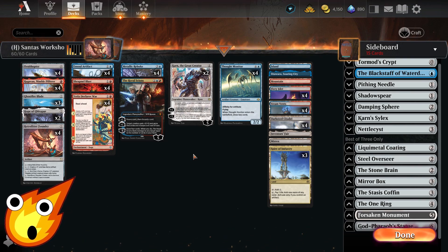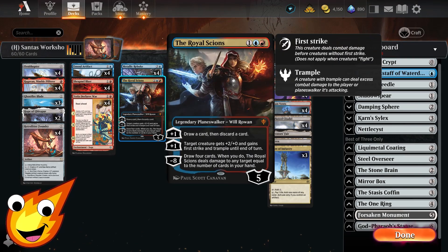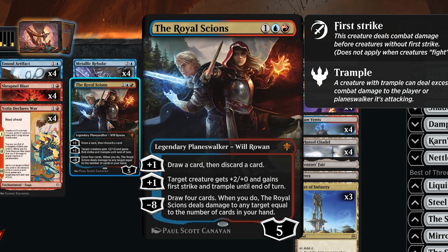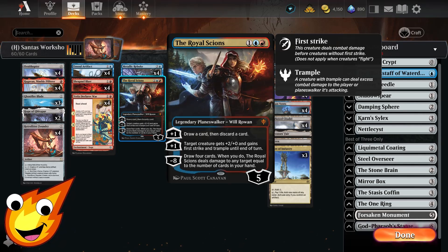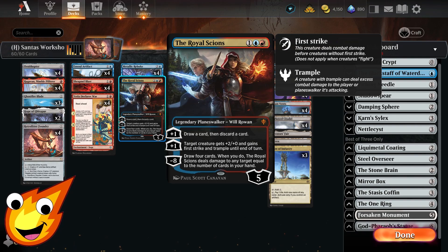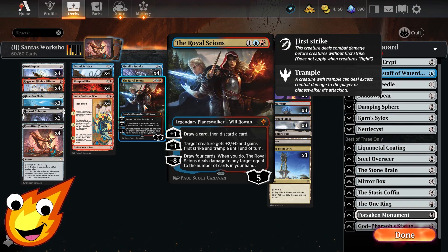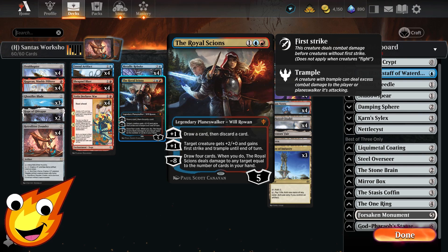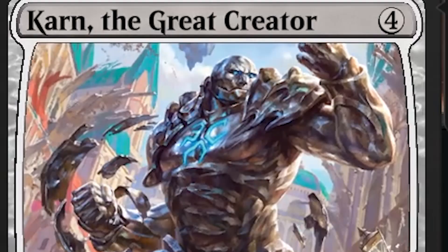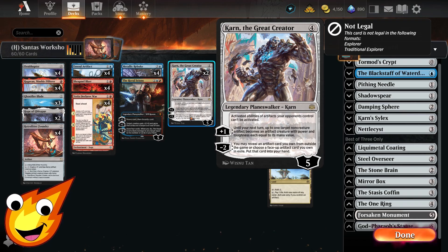For support, we have the Royal Scions — for all the good little girls and boys. Rowan and Will are technically both naughty and nice. The plus-one lets us loot by drawing and discarding a card; another plus-one pumps a creature to give it first strike and trample until end of turn. We don't really care about the minus-eight. Finally, our last card is what I'm calling Santa Karn — Karn the Great Creator — who, just like Santa Claus, can dig through our sideboard to find a sweet gift we can give ourselves.